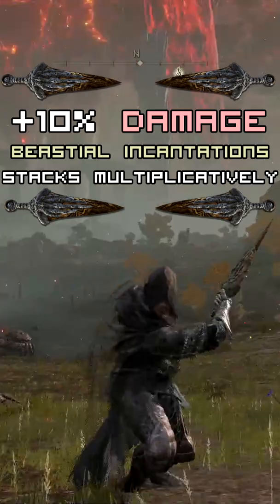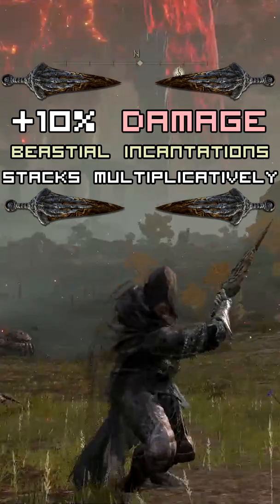This dagger buffs Bestial Incantations damage by 10%, stacking with the Bestial Claw Seal, making for a powerful combination that goes over 20% extra damage from Bestial Incantations.